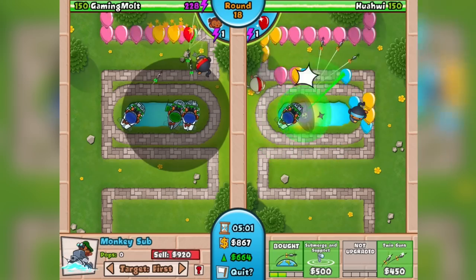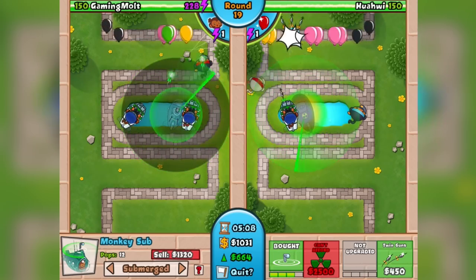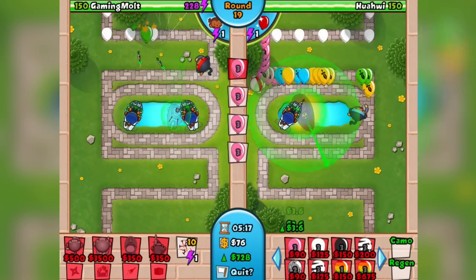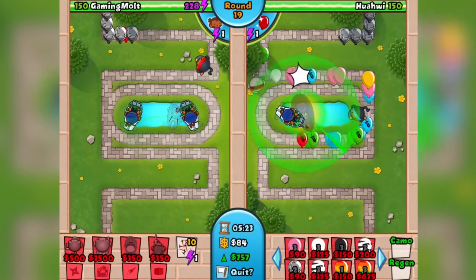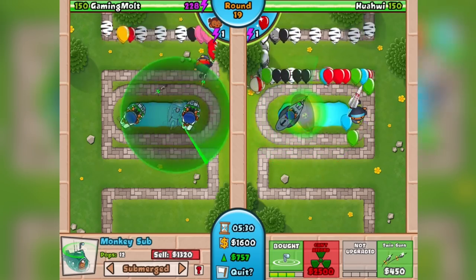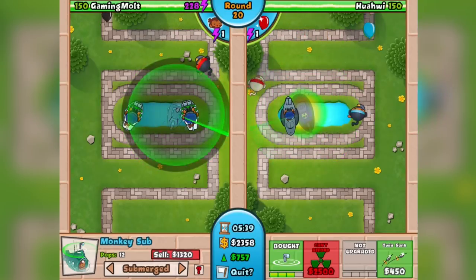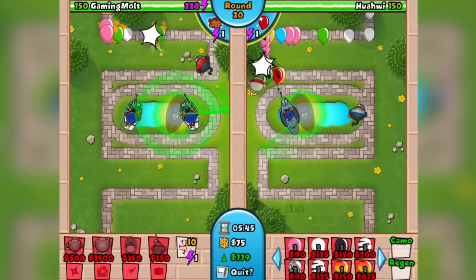It's very important to be precise with where you place your towers. In this middle section you can actually fit five subs. The guy on the right has a little gap of blue to the left of his sub — there's no gap to the left of mine. Because of that gap he's only going to be able to fit four subs, and it's clutch to be able to have five. Right now with some leads coming in, I've got the flash bomb ninja, and you can see that balloon control is helping — the balloons are getting a lot further on his side.